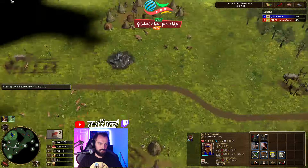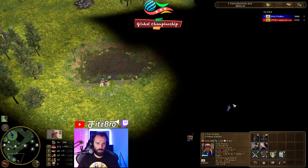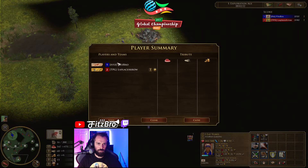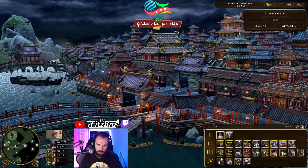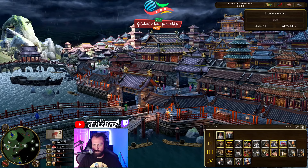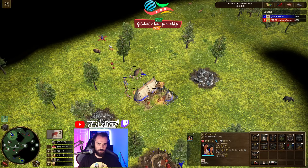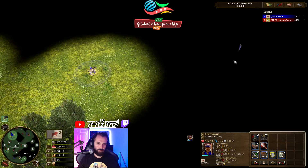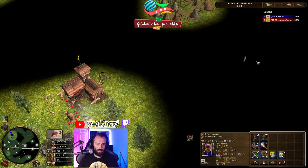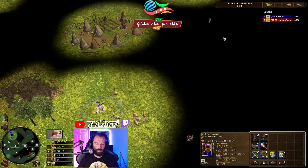We're getting hunting dogs — maybe a little later than I would have liked. Oh, a villager treasure — we could possibly snag that, would be nice. Let's see what his deck is. Pretty all-around deck, looks pretty standard. We're going up with an extra villager, aging a little bit late — not the end of the world. He just started aging right there at the three-minute-something mark.